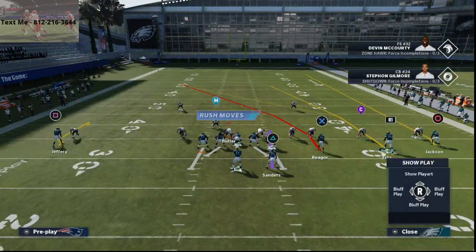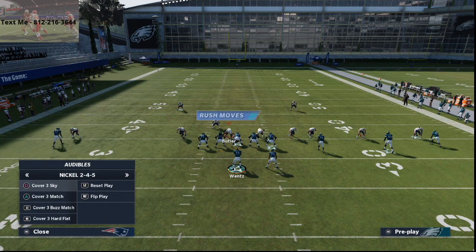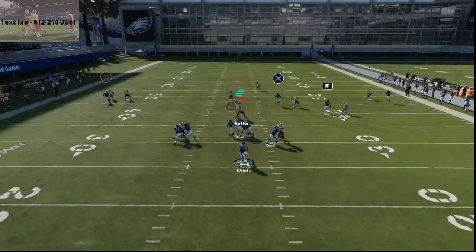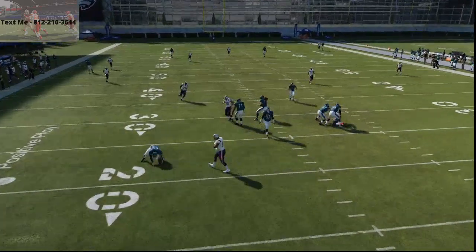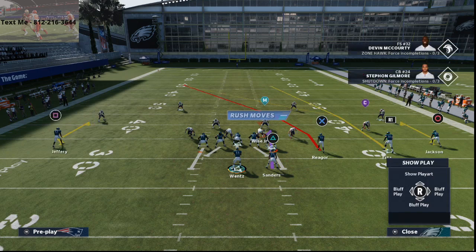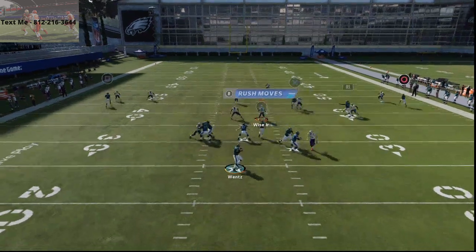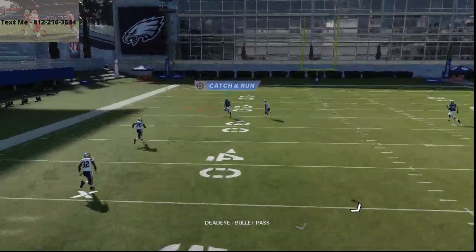Compressed trips is even better than spread trips for this concept, in my opinion, because with the receivers closer together it's even harder for the deep safety to recover. This over route concept is going to beat everything. Here's cover three match — the idea of an over route is going to absolutely torture it. I'm going to cancel the blitz in practice mode, and you'll see: that's cover three match, over the top, one play, touchdown.